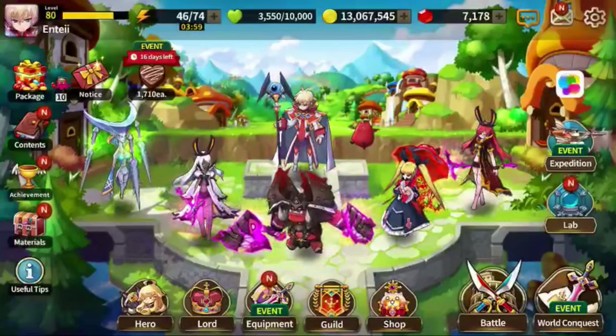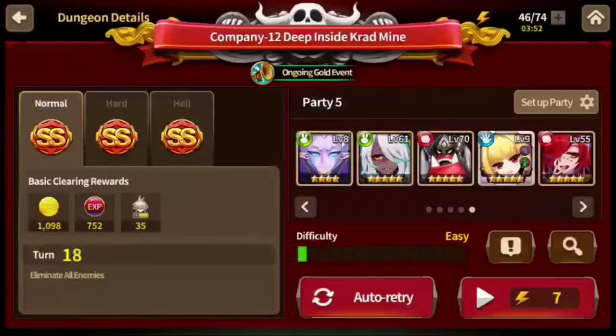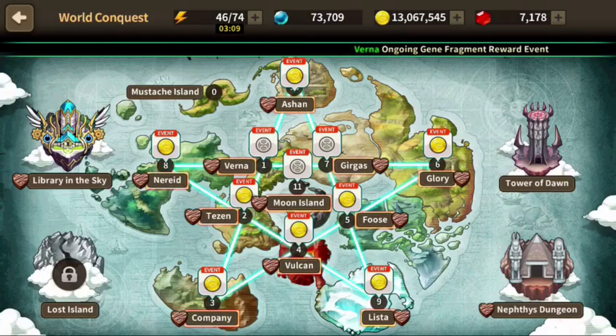A lot of games, especially mobile games, have an auto function. For example, if I go into this stage you can see it says 'auto retry' at the bottom. Once I click on that, the game runs automatically for the next few stages. Mobile games have so much auto functionality to make you more engaged with the game while not taking too much of your conscious time and effort — that's why mobile games rely on auto functions more than PC games.